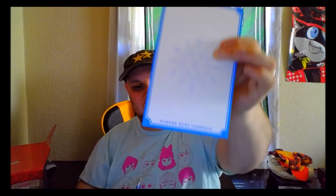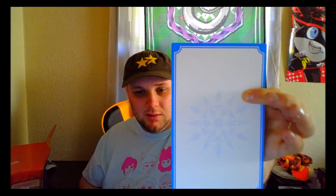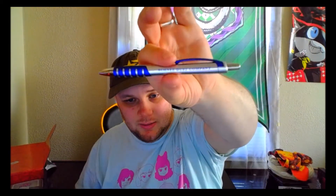The next item says it's from RT Animation — it is a notepad from the Schnee Dust Company. I'm not going to lie, I'm getting a lot of different notepads and pens from boxes. Someone needs to kind of lighten up on the notepads and pens — I'm running out of room and I don't use any of this fast enough.